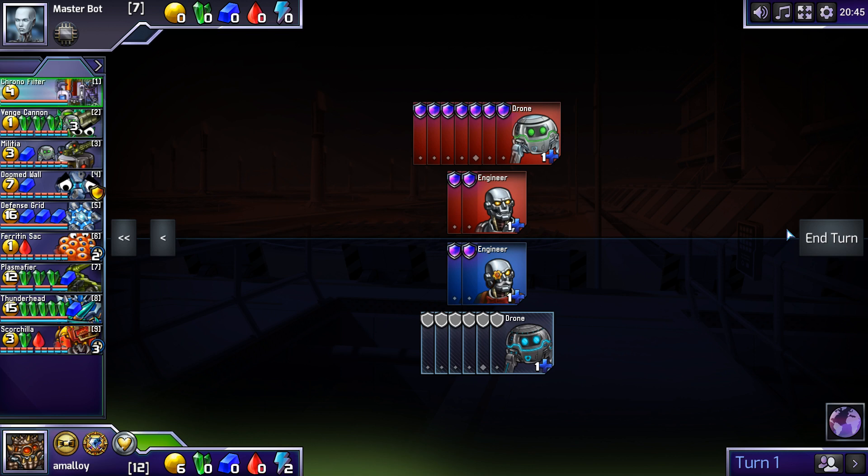A question to ask is: what is the best attacker in this set? Plasma Fire and Scorch are both very good. Venge Cannon can be good if the set calls for it. You might very well get one Venge here, but I don't think you're going to go Mass Venge. You might want a lot of green to get Scorches, Thunderheads, or Plasma Fires, and a single Venge lets you sell back all that green when you're done. But I don't think you want Venge to be the mainstay of your attack. With Doomed Wall and Defense Grid, there's too much defense to have a small number of drones.